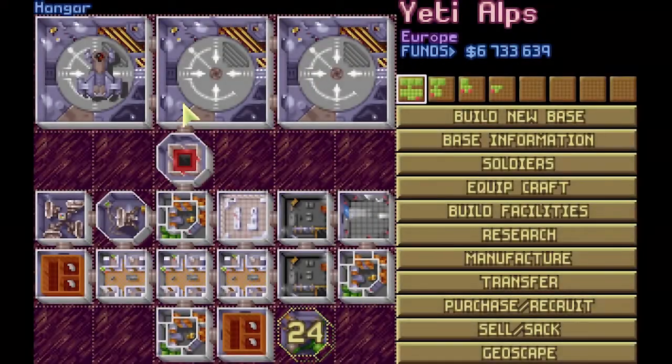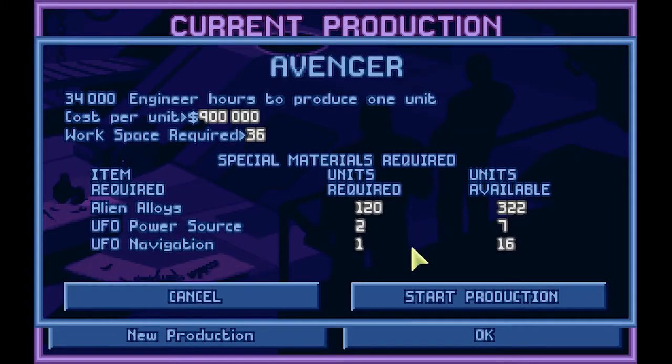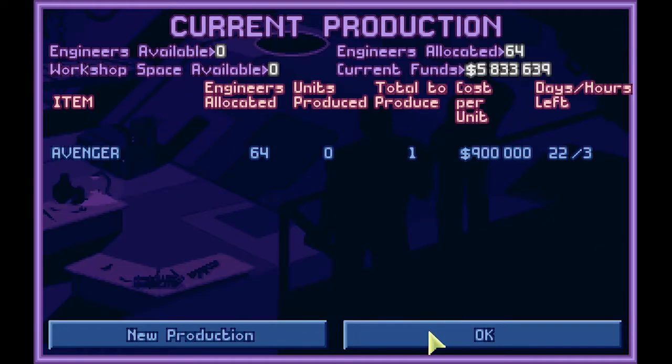I'm undecided on what to have Alps build. Their manufacturing is empty right now. Trying to figure out if I should just go all out on medkits or start on another Avenger. I have plenty of alloys, navigation is not a problem, power sources are not really a problem. It's toward the end of the month, so we gotta make up a lot of medkits and sell them just in case we go into debt.